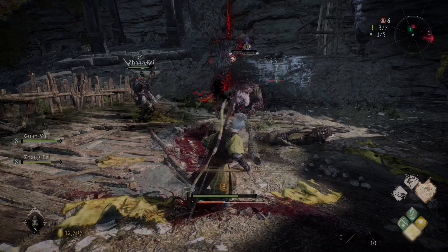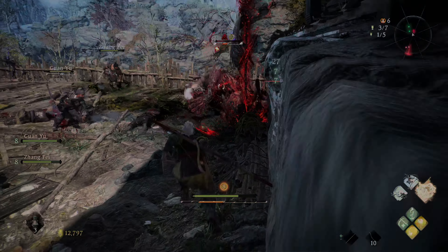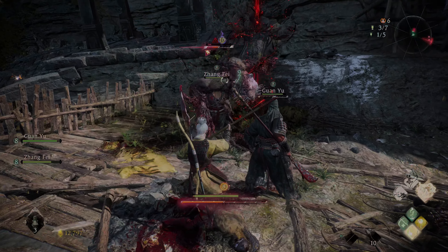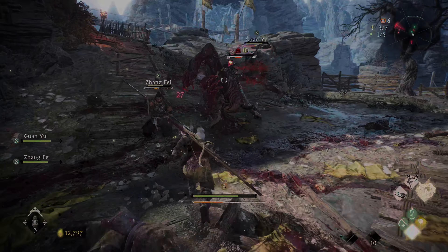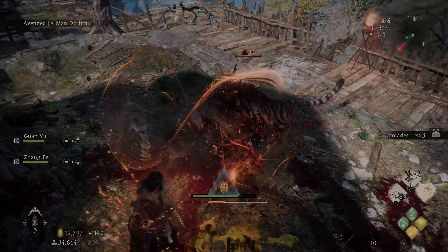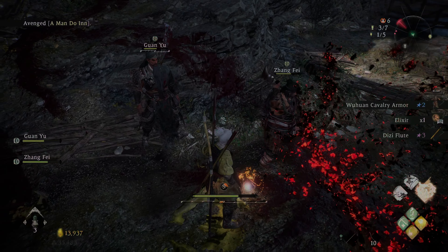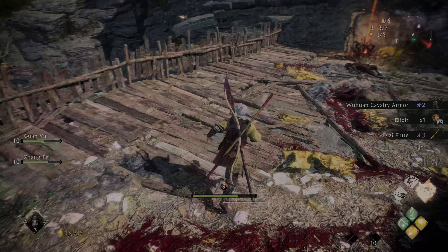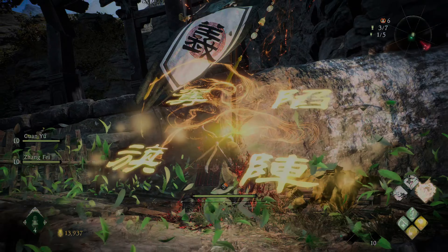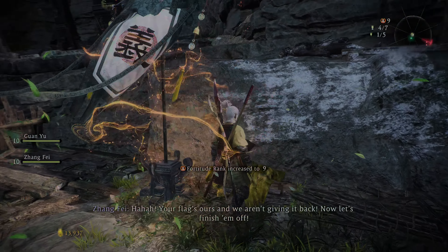When he kind of leans back, he's going to plunge forward and strike. He can also flip backwards and do that claw strike. Got some elixir and other stuff. Here's the next battle flag — he was guarding it.